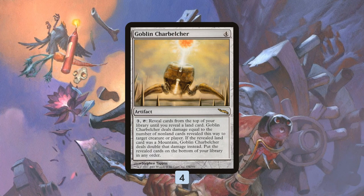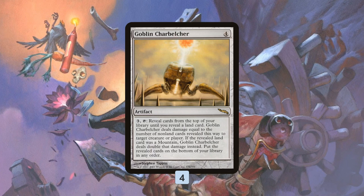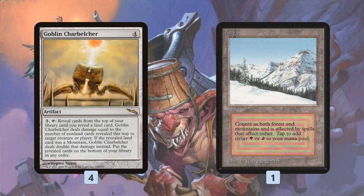In a normal magic deck with around 24 lands, almost every third card is a land, so Charbelcher would only deal about three damage. So how do you make Goblin Charbelcher work? The trick is to only play a single land. In this deck there is one land — one land in the entire deck — which is why it's called One Land Belcher.